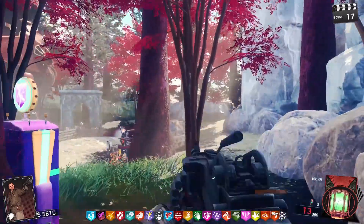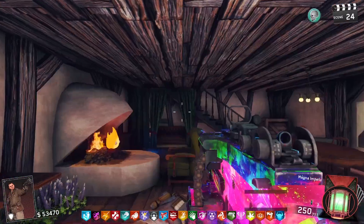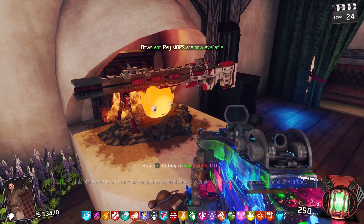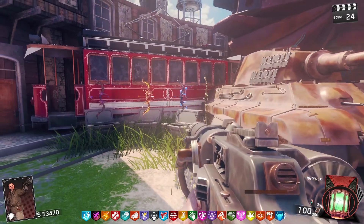You don't need to activate them or do anything to start the challenge. Once you've completed all five challenges, talk to the fire guy again and you'll be rewarded with the Raymoor's gun. And the bows in the market chipping downtown will unlock.